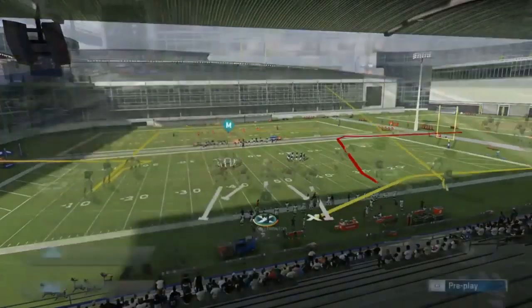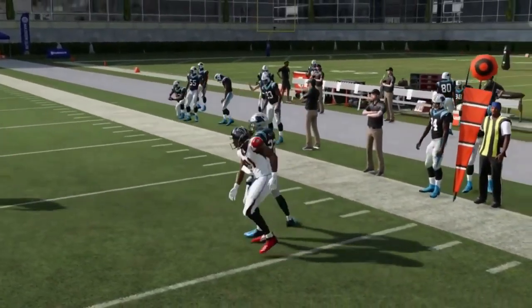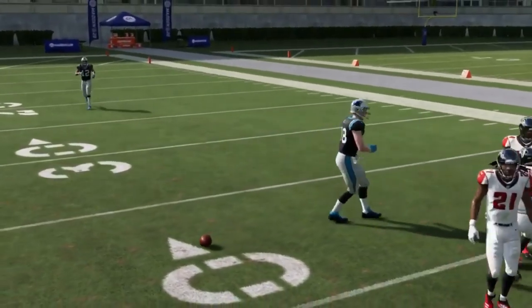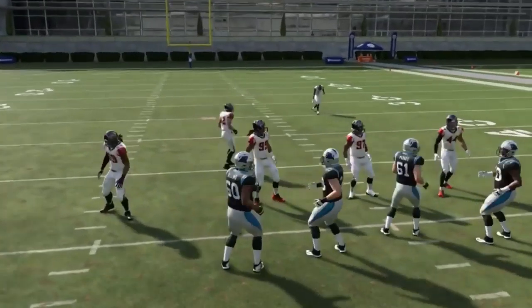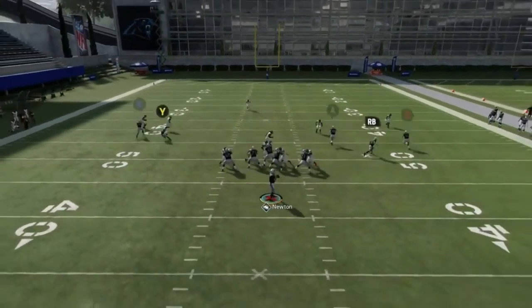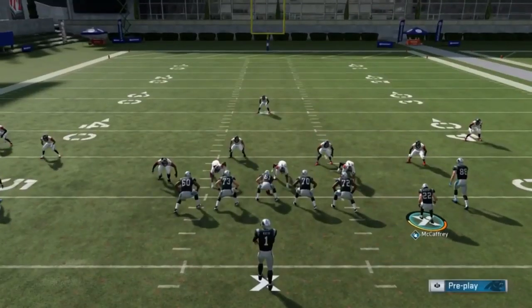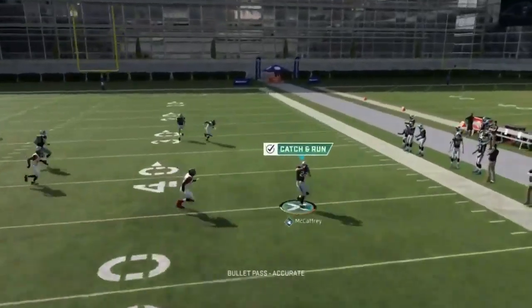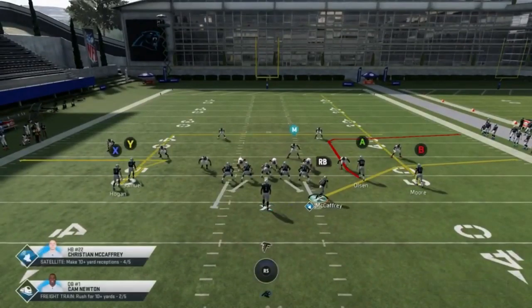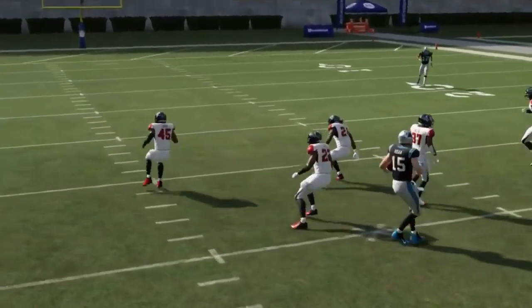Next up we've got the Y sale. Just trying to get the running back open. The zig route is a good man beater, and so is the route that Olsen is running — it also gets open in zone. Motion out the running back and he'll get to the sideline quicker. You're pretty much going RB and Y — one of those guys should be open pretty much every time. It's essentially just a flat beater play. Your A route is your best route over the top, and the X route coming over the middle late is a good late-developing option — he's even open when double covered.